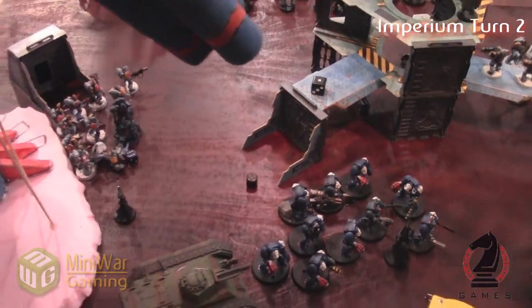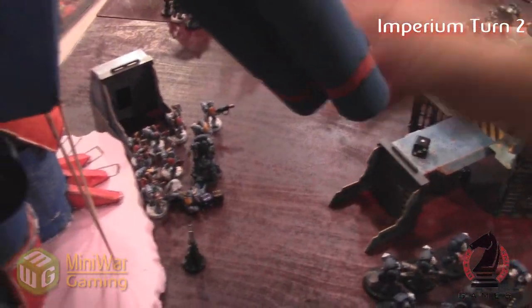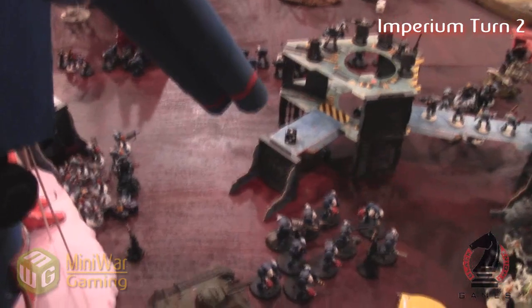Here we go. Five — goes again. So that's a plus one with the AP one. He's down to three structure points. Go again! Oh! Again! Chain reaction. He's down to two structure points.